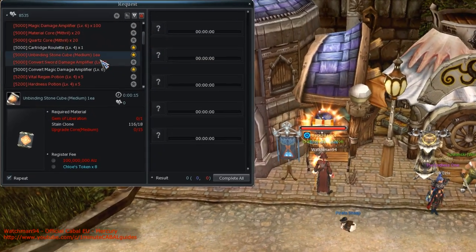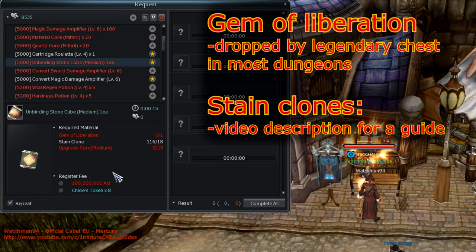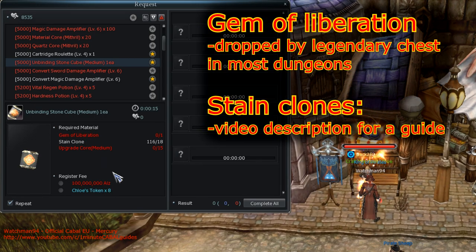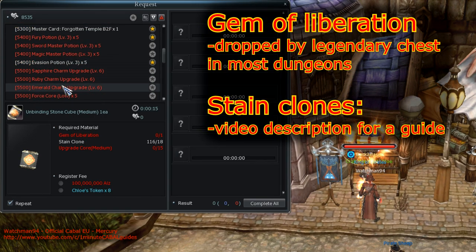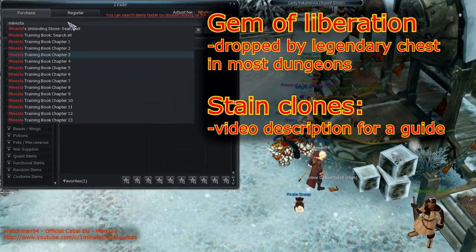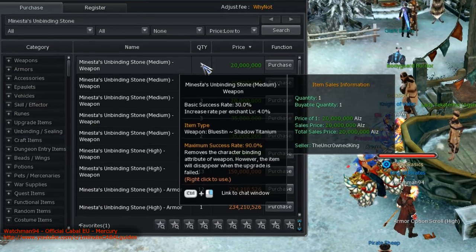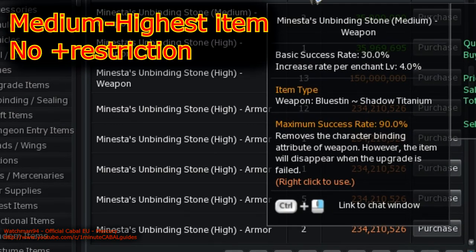These are created by requesting them, or crafting them if you like, in Port Lux, and the material needed is dropped by the legendary chest of almost every dungeon. These stones also have no restriction on the item's upgrade level, but still, their success rate is increased by every plus, and just as before, it is capped at plus 15. That's 90% though, which sounds somewhat better than 70.